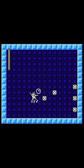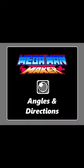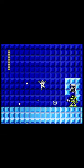Mega Man 2 Bubble Lead, originally given to you by Bubble Man, does 3 damage and shoots in a little bit of an arc. Bubble Lead is a little bit awkward, but it does scale down walls pretty well. The best part about Bubble Lead is its DPS, which is damage per second.